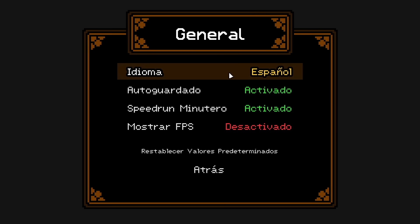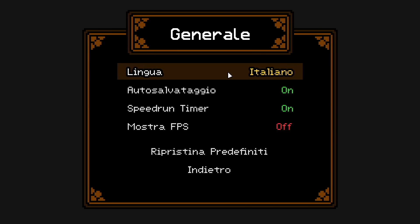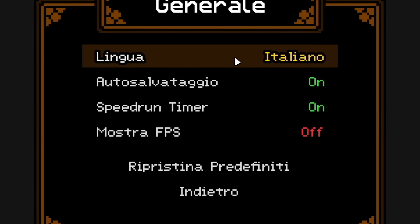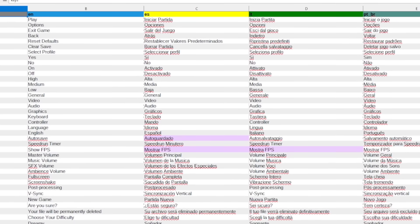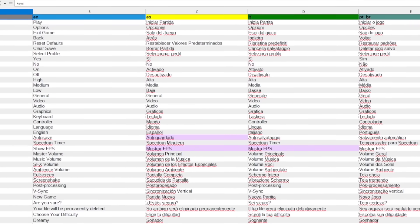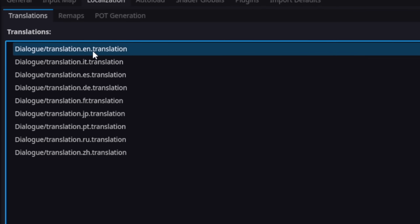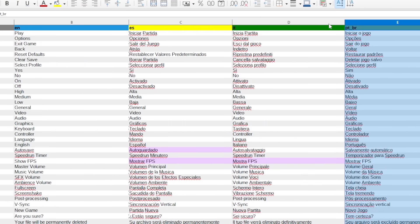I also added a basic system for localization so you can switch between languages. Right now it's only for the UI because we're just using Google Translate — don't hate me — but so far, so good. For those who are curious, the way it works is basically there's this big Excel spreadsheet where one column is English and the next column is in another language. And Godot has this built-in feature where you can just swap between the spreadsheet columns. It's actually really nice.